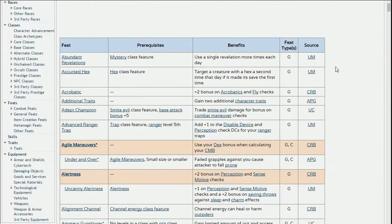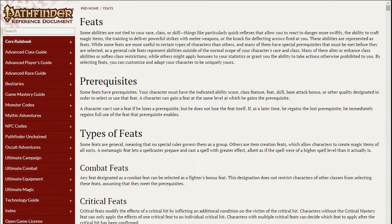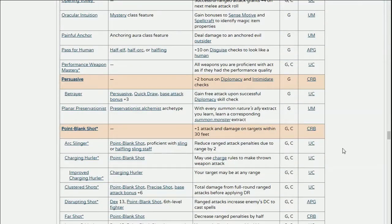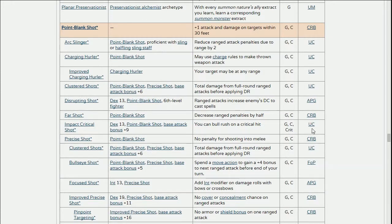The PFSRD feat tree is good because it includes feats from the Advanced Player Guide and other books, combining multiple sources. The downside of the Paizo site is you have to go back and forth between different books to find feats. So when it comes to feats, I like to switch over to the PFSRD. If you go all the way down to Point Blank Shot, you'll see far more feats listed — from Ultimate Combat, the Advanced Player Guide, and so on.